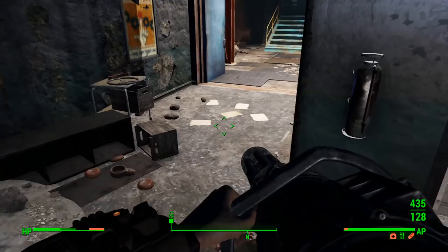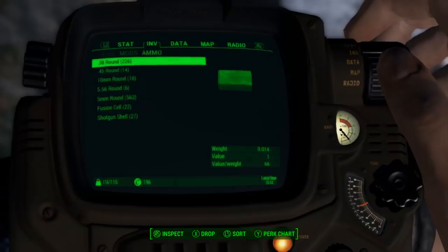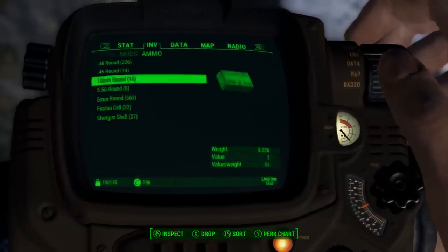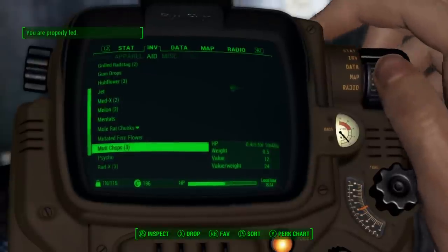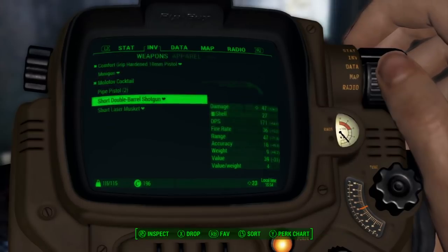Wait — I just picked up some ammo and it set me over encumbered. Does ammo weigh you down in this? Oh my gosh, it does. Bullets have weight. We've got to find a way to upgrade my suit when I get back — invest in some of the armor perks. That way I'll be able to have extra carrying capacity.